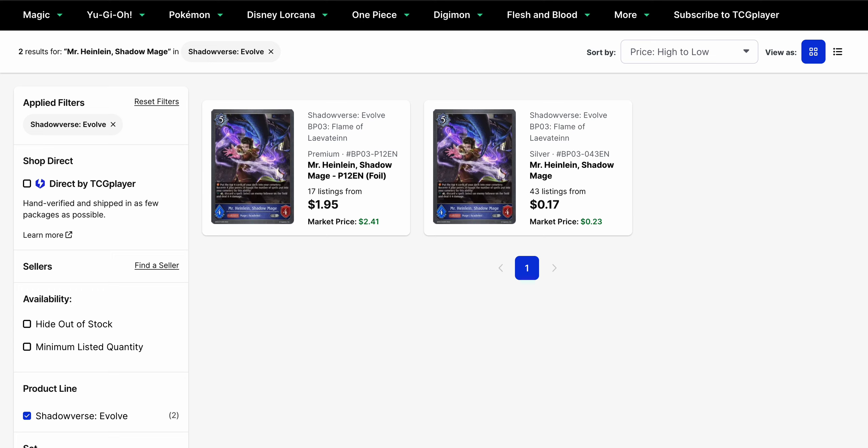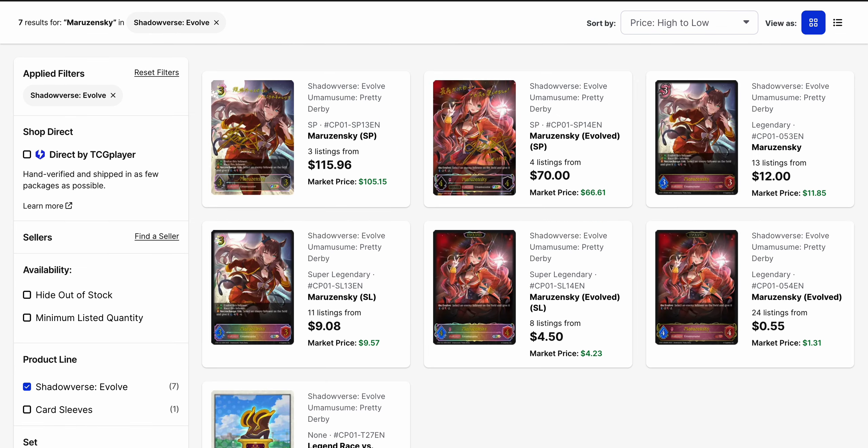Mr. Heinlein Shadow Mage is a card from Set 3 that I want to talk about, as I feel it may end up getting overlooked given the Giant Chimera builds we're likely to see with Set 4. It's a silver, so it's not too expensive to pick up — $0.17 base price with a market price of $0.23. The foil is currently around $2, with a market price closer to $2.50. This card is definitely good to play in Giant Chimera for its mill — just hope you don't mill all your Giant Chimeras, because then you lose your win condition.